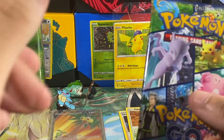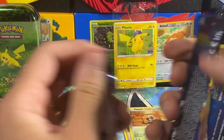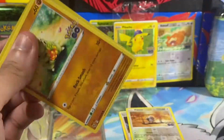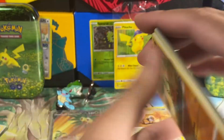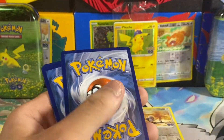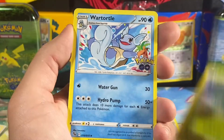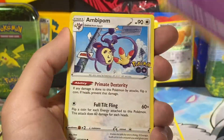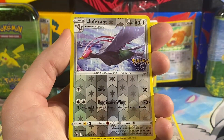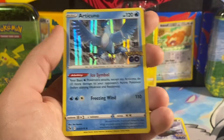All right, last pack of this video. Hopefully pull something fire. Sorry if I start sniffing — my nose is just absolutely running crazy right now, all of a sudden, very weird. Last pack, can we get something awesome? We have a Lunatone, Ivysaur, Wartortle, Larvitar, Aipom, Slowpoke, Onix, a reverse holo of Unfezant — cool, I think I actually need this one, awesome. And then we got an Articuno — very cool, don't think I need this one, but still a really nice pull, legendary.